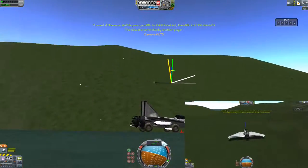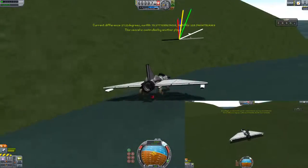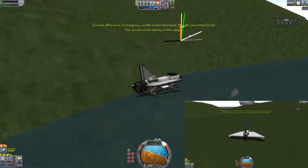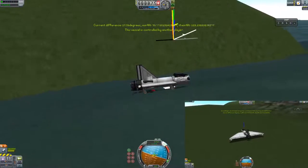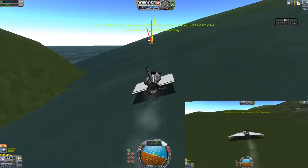You know what's funny? This is with the bug fix. Before, the whole vessel would just go on the ground and blow up. There goes the wing. I'll just take off.